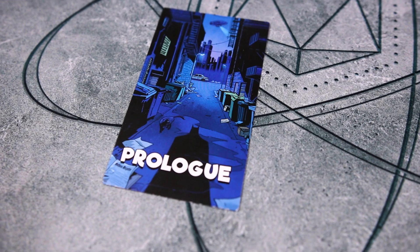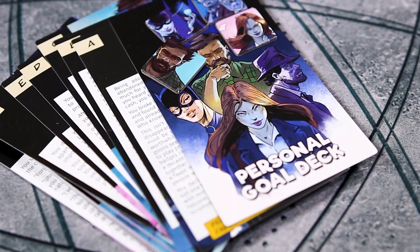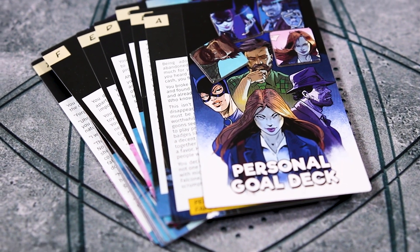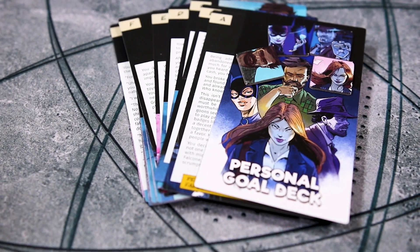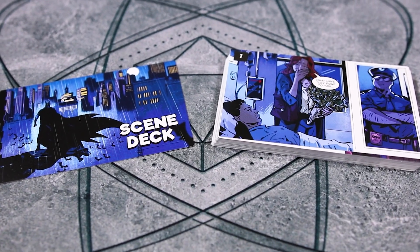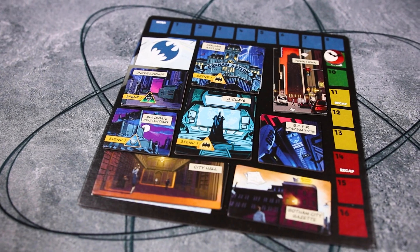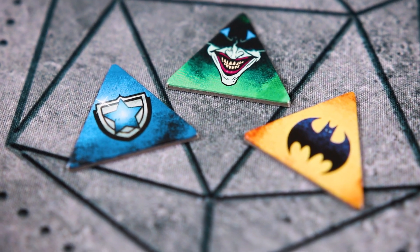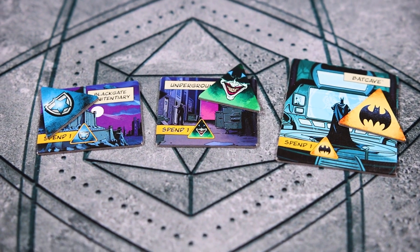The players will be working together to solve cases. Personal gold cards may be obtained at various times with the use of character tokens, and they will have information for a specific character — information that will often help the players solve the case. Scene cards will help bring the story to life and provide some clues as well. To solve cases, you will need to visit locations around Gotham, which will often require the team to use access tokens, granting access to the Authority, the Underworld, or to the Dark Knight himself.